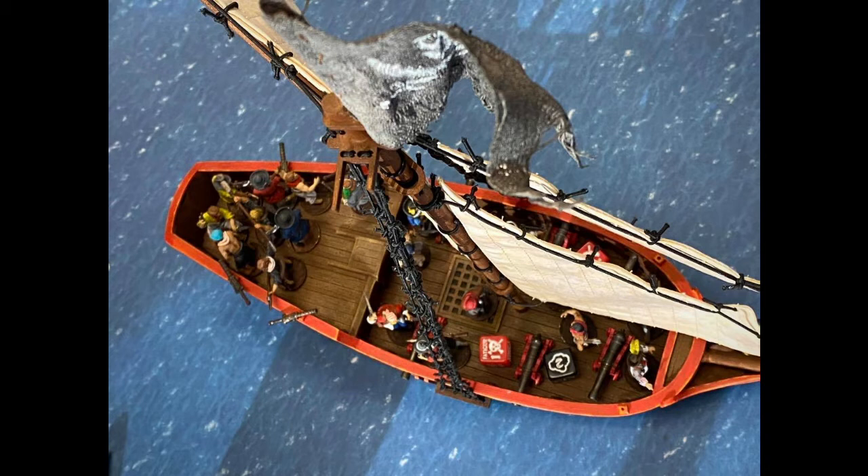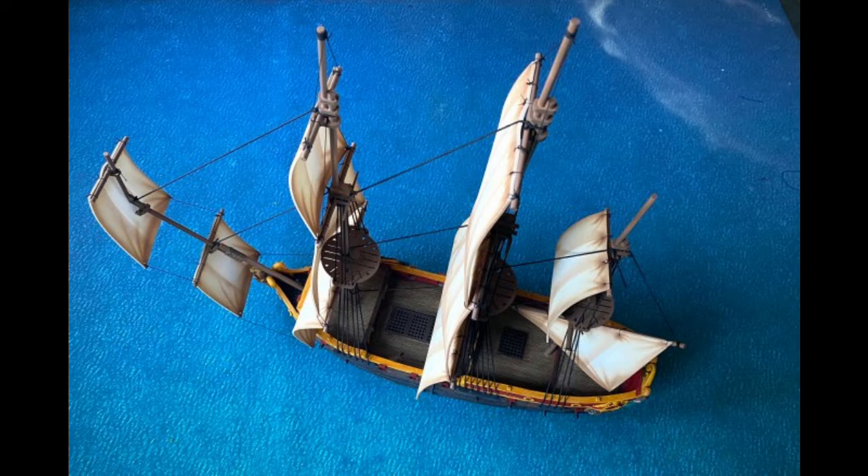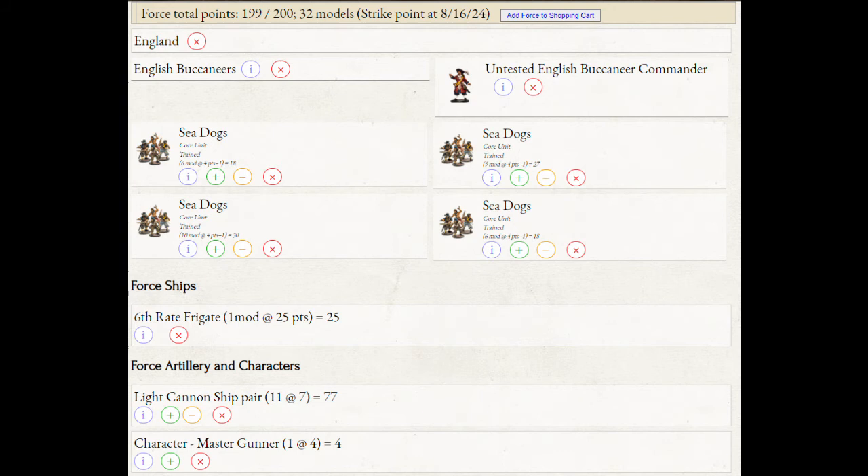I made a list on a sixth-rate frigate with nothing but Sea Dogs and one unit of Freebooters, with all light cannons for 200 points, and managed to fully gun that ship. I fought a brig that was much better crewed and we blew it out of the water — he couldn't pick a deck to focus on, because if he shot at one deck I'd just say 'now these two decks are gonna fire, have fun.' That's what you want to focus on with an English Buccaneer cannon list.